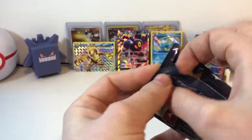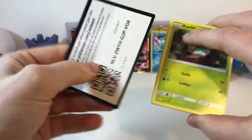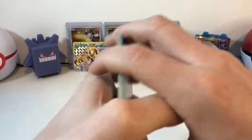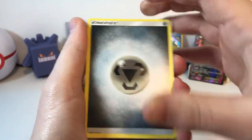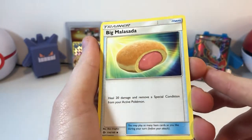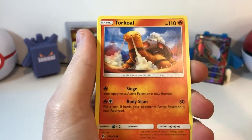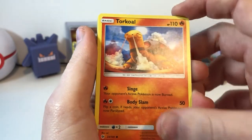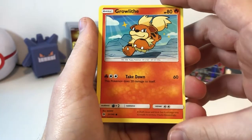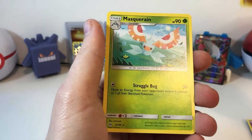Onto the Sun and Moon pack. Got a Rowlet here. One, two, three, four to the front. Steel Energy. Got Stufful. Big Malasada — it looks delicious. A Hypno on the beach. Rowlet. A volcanic turtle. Zubat. Grubbin. Growlithe going for a little jog. Hariyama. And a Mimikyu.